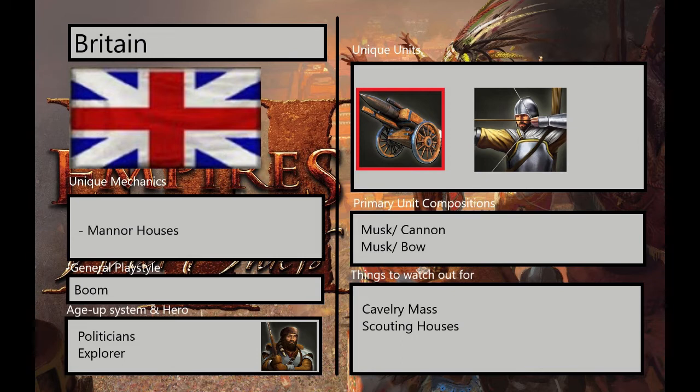As for their age up system and heroes, they do have politicians and the explorer. They are kind of the base civilization, besides Spain. They have two unique units: the rockets and the longbowmen. An honorable mention here is the musketeer, which also should be here with a red square around it. Musketeers are the crux and center of Great Britain's infantry, because they don't have a fantastic skirmisher-goon combo, and they have Royal Guard musketeers.